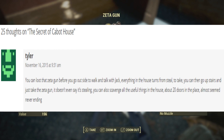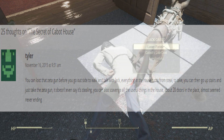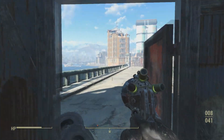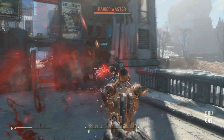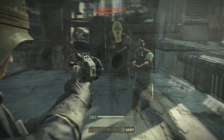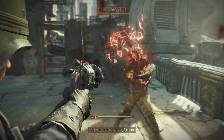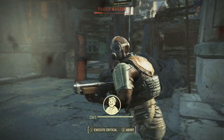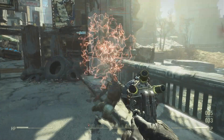There is another way to get the zeta gun, or you can get it twice. If you choose this scenario, you don't necessarily have to kill Jack Cabot to get it. All you have to do is loot the zeta gun before you go outside to walk and talk with Jack — everything in the house changes from 'steal' to 'take.' You can then go upstairs and just take the zeta gun; it doesn't even register as stealing. You can also scavenge all the other useful things in the house.